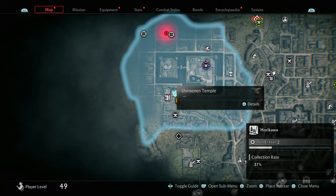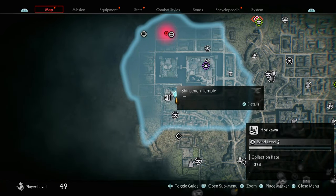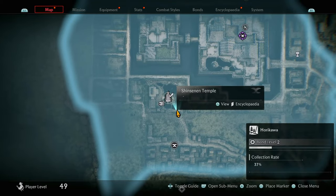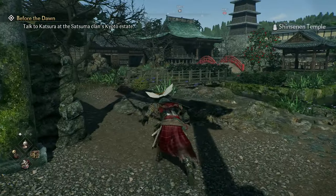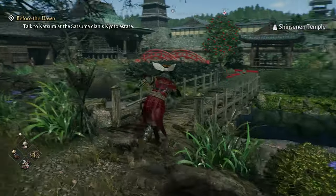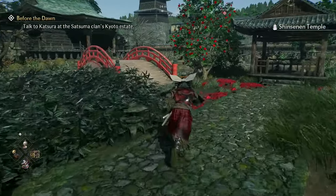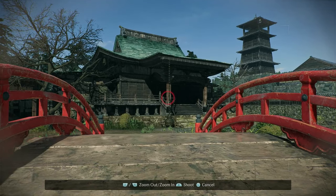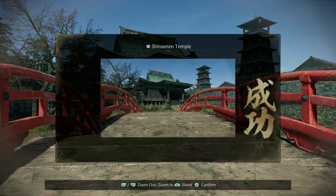The following collectible you're going to get is a photography collectible. The details say: take a photograph of the main hall from the Red Bridge of Trinsenen Temple. What you want to do is come into the landmark area — you'll see the Red Bridge quite clearly right there. Run towards the Red Bridge and stand on it, then face towards the temple, take a photo, and it should say success.